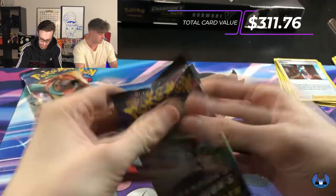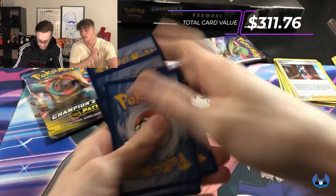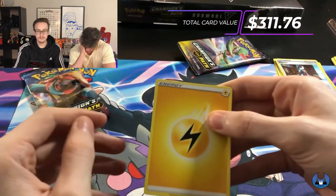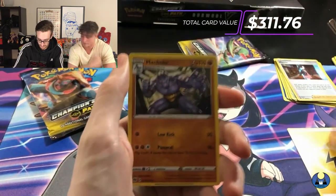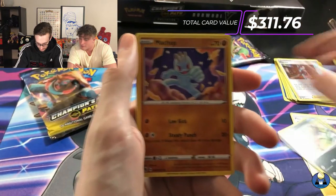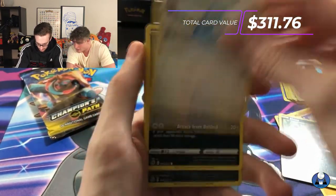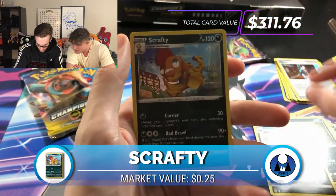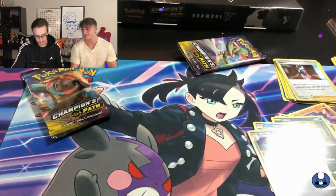Let's go! Opening pack five: Machoke, Piers, Malamar, Nickit, Machop, Ekans, Swablu, Inkay, Obstagoon — Scrafty is the holo. After those first two magic packs, every time we open a pack I'm just thinking we're gonna get something good again. Let's hope.